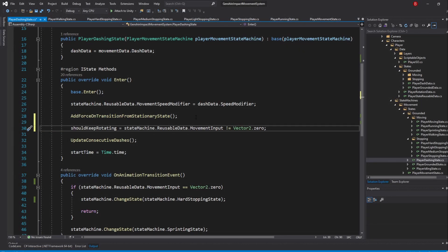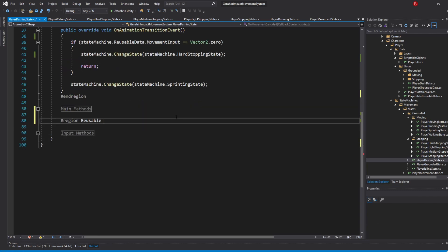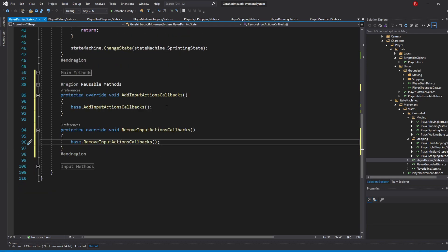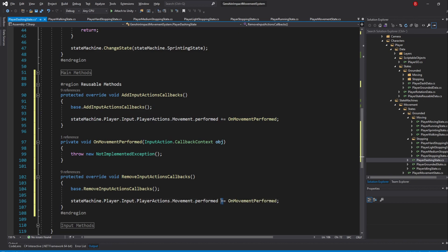For our second case, we'll need to make this variable true whenever we press a movement key, which we can know through the performed action. So add a new region named ReusableMethods. In here, override the AddAndRemoveInputActionsCallbacks methods. Then add a new callback by typing StateMachine.Player.Input.PlayerActions.Movement.performed += OnMovementPerformed. Don't forget to remove it as well. Remember that performed for the value action type will be called right after started and every time a new key is pressed, even if we didn't release the old one, which is what we want.